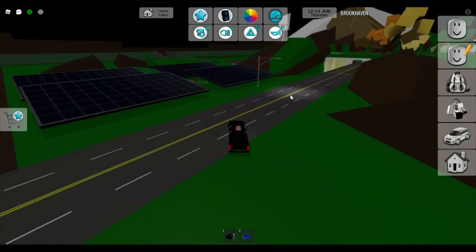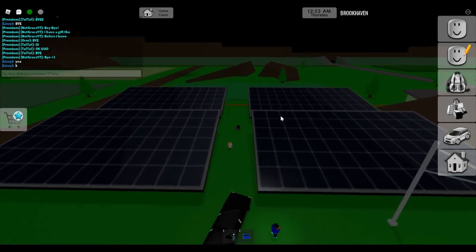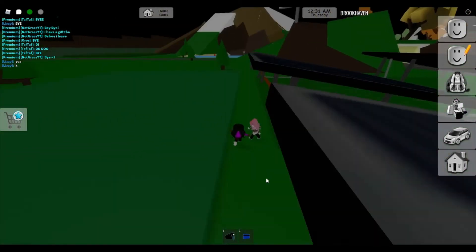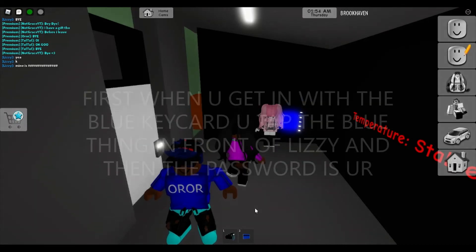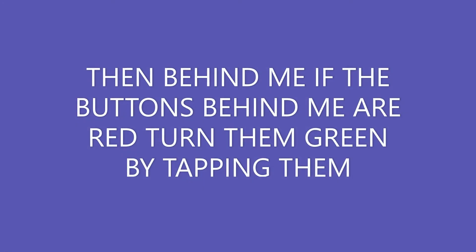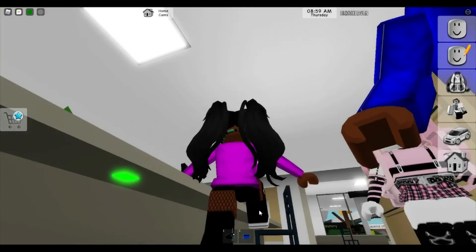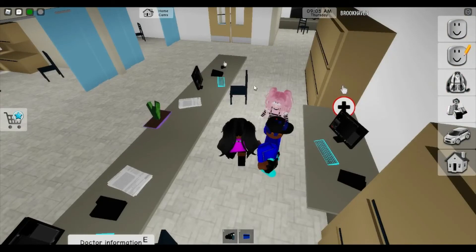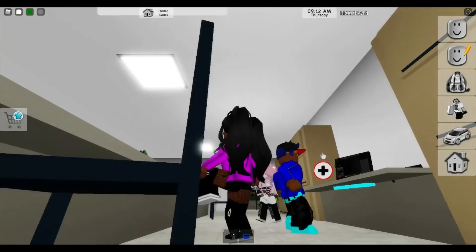Okay, for secret number eight, we have to go here — catch up, come on. You have to touch it and then put in your username. Now that we've accessed the whole of Brookhaven, you can see one out of four red buttons that has now turned green. There's one in the fireplace, one in the hospital, one in the police station, and one in the mayor's office. That's secret number nine.